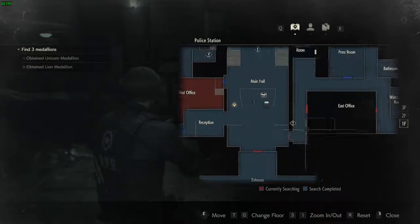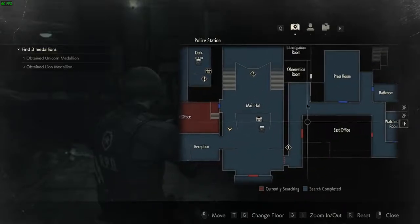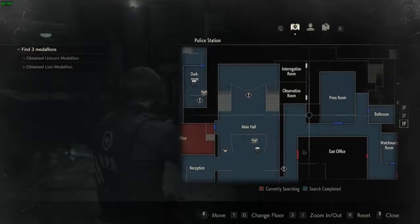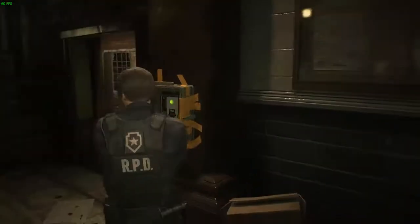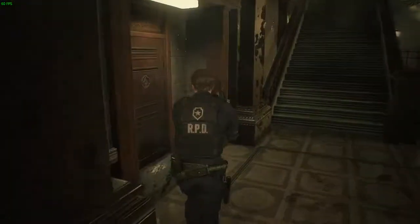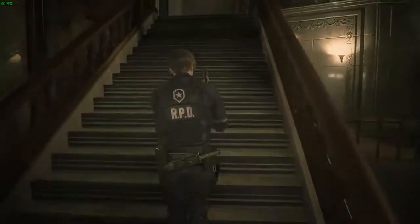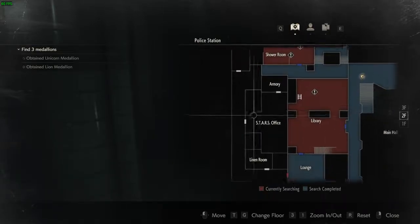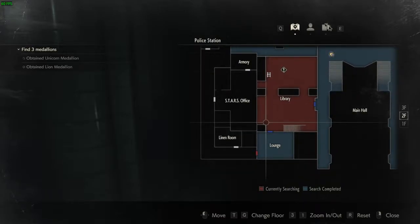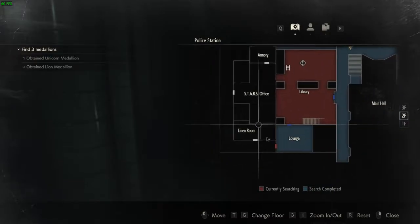I need to find the safe combination. This is a locked door - there's not much I can do here because I need that key card for the armory to get the shotgun. Library still needs something. Lounge - that's a locked door.